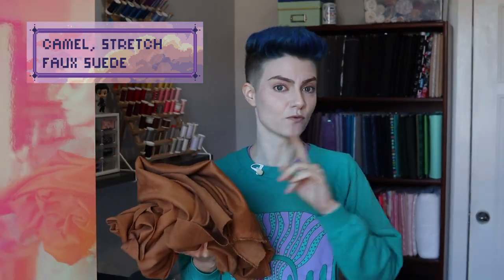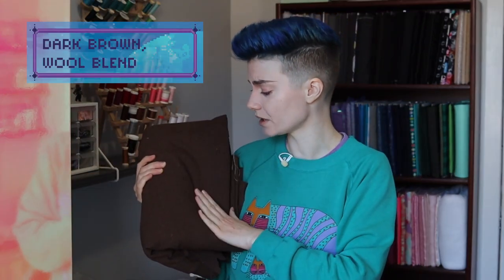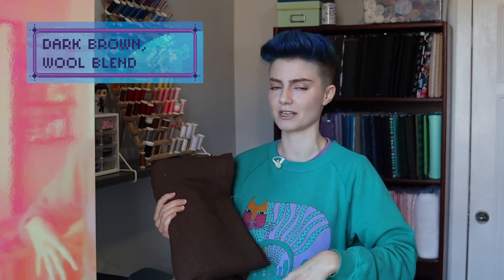Here we have our stretch faux suede — so soft. This is the main fabric I used for making the purse that I already finished. This lovely wool blend is going to be our shorts. It's definitely something I've been trying to get better at in my design work — making designs feel more intentionally balanced with the use of mid, light, and dark tones. Because I knew I was going to be bringing in a lot of ribbed textures, I like that this has a very subtle, very teeny tiny rib.